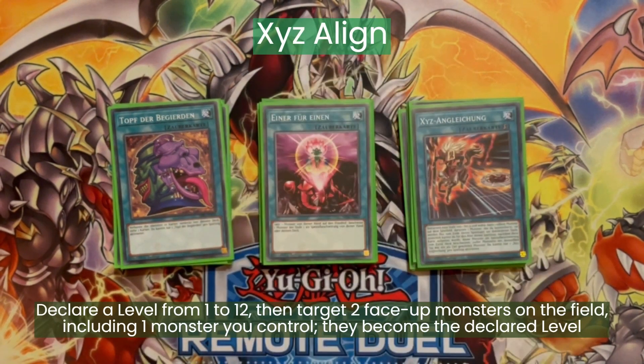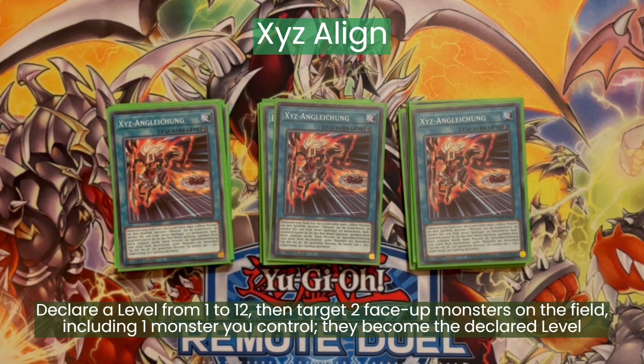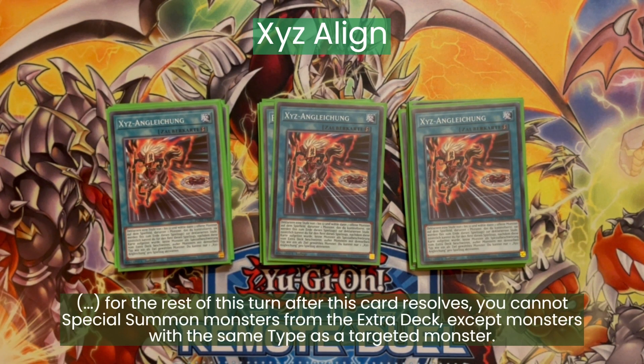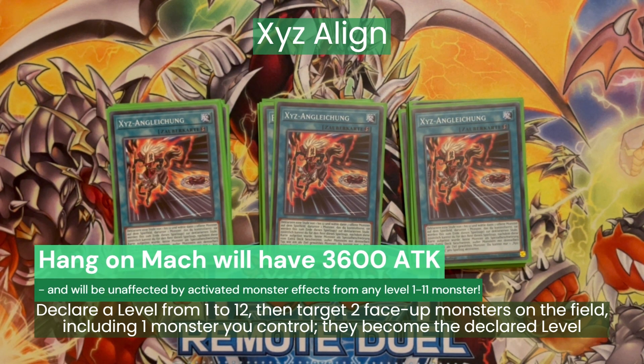Then three Xyz Align. This is a quick-play spell that allows us to modulate the levels of two monsters on the field. We don't really care about the lock it applies. The really fancy use of this card is during your opponent's turn: you can target a Hang-On Mech, copy an opponent's monster and make their levels become 12. This way your opponent has an unusable level 12 monster — you can't really use something like that for an Xyz or Synchro Summon — and you get a really big Hang-On Mech which is now also a Macrocosm.